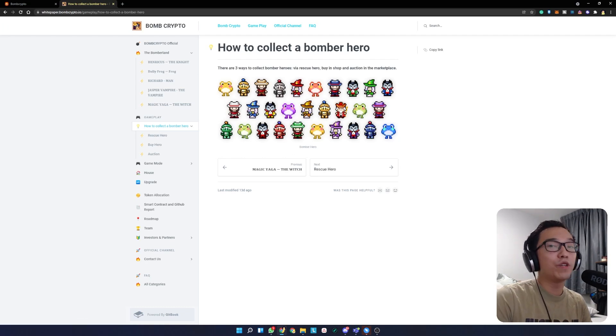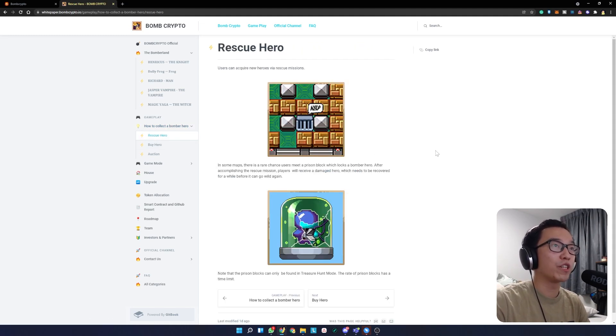You can get a few heroes and they have different rankings. They go from common to rare, to super rare, and legendary — and I think there's also super legendary heroes as well. There are a few ways you can get heroes. If you are playing the game already, you will have a chest, and once you break this chest you're able to get new heroes because you rescue a hero basically.